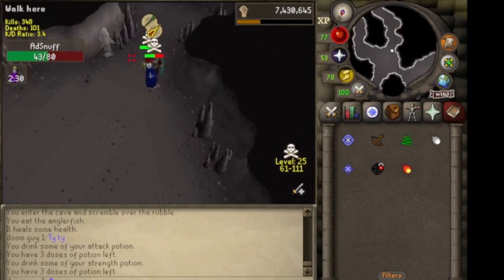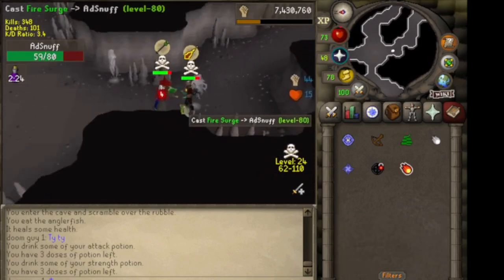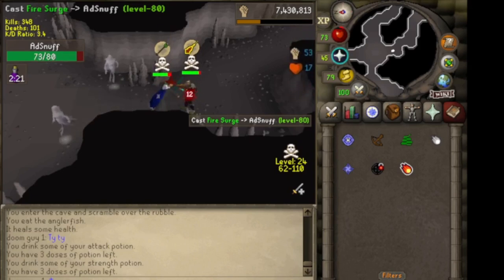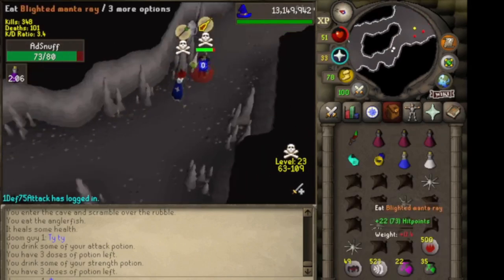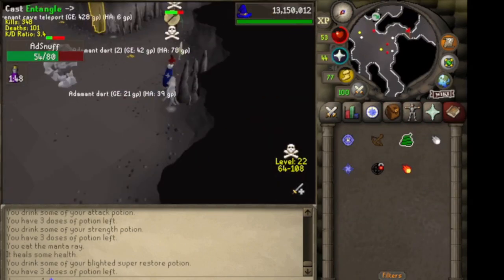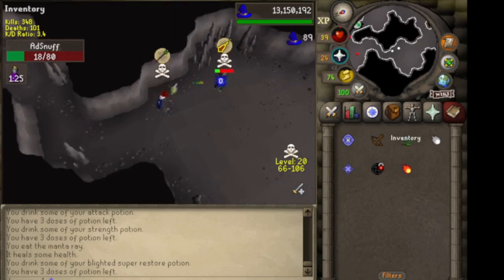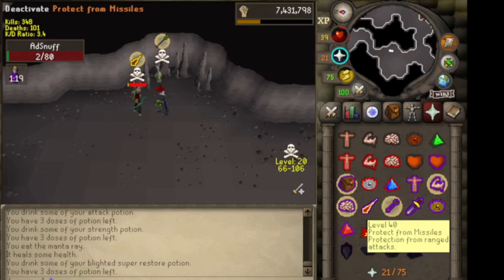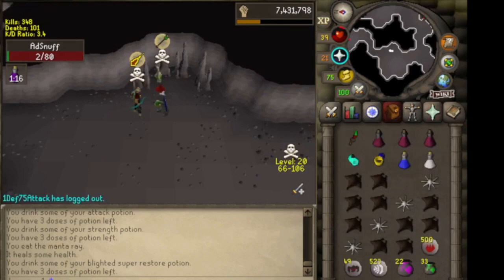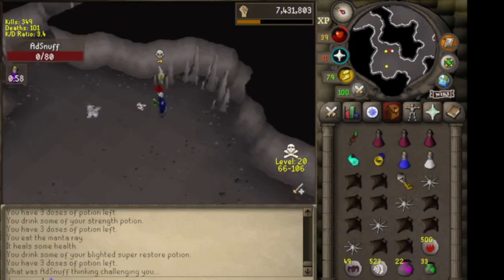So then what you do is you cast Entangle, and as soon as you see that XP drop, you run towards the exit. That way you always stay ahead of them and can always keep up the damage. As you can see, the bot isn't praying Melee, so I just keep Staff Bashing. Every time an Entangle happens, you want to run so that you are always ahead of them and they can't get gap — unless you miss three to four Entangles in a row, which does happen. But if they don't pray Melee, you just keep Staff Bashing, and eventually they will drop if you have a high enough Strength level.